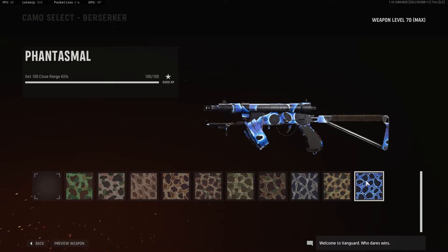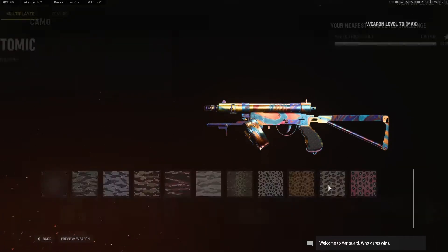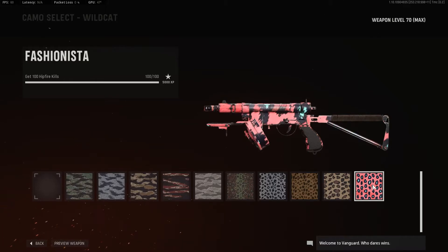Close-range kills — you shouldn't have any issues doing these. You do have to get 100 more later on, so it's up to you if you do them with a focused attempt when you unlock this challenge straight away or not. Then you've got 100 hipfire kills. There are multiple attachments you could put on this to increase your hipfire accuracy, and it does need it, I'd say. You do have to get 100 hipfire kills attachment-specific, so you might as well just wait for that. But if you really wanted to get rid of these 100 kills, there are a ton of different attachments — they all say hipfire accuracy on them, so take your pick.